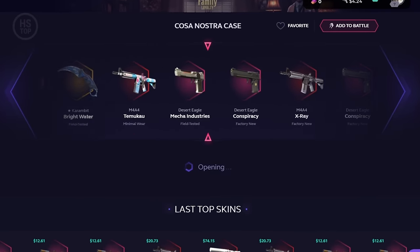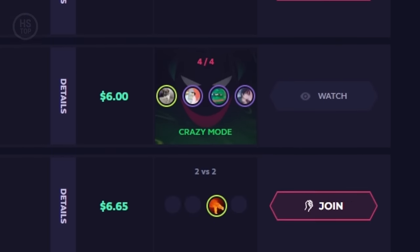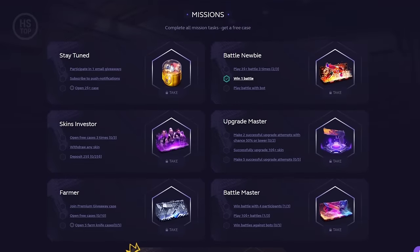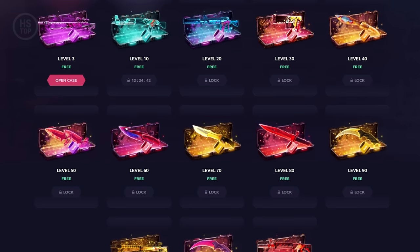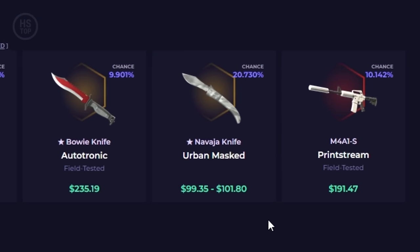It's best to get skins on Skin Club, one of the most popular platforms for opening CS2 cases. Battle against other players for skins — join solo or team battles, or create your own. In crazy mode, the player who unboxes the lowest total value of skins wins the battle. By completing simple missions you'll get sweet prizes, and free daily cases are available here too. The higher your profile level, the more expensive cases you will open — for example, the cheapest skin in the last level case costs 100 bucks.